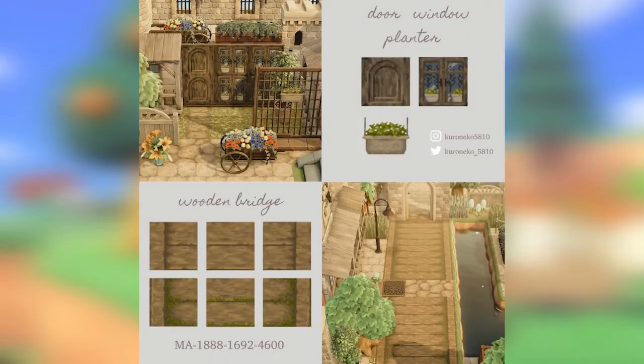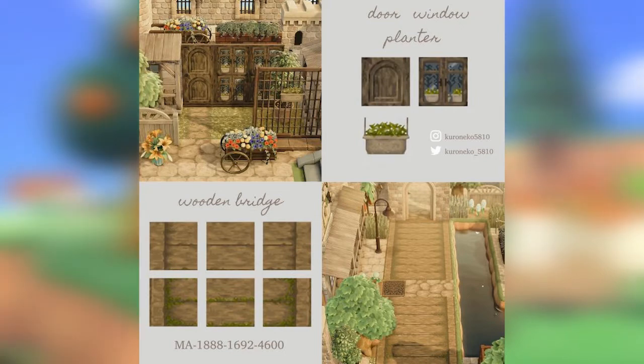Next up we have this wooden bridge and door winter planner by Koroneko. This wood bridge is really cute. You've got the option of a little bit of grass coming through or no grass at all, and then if you like using the panels you can have options for little windows or doors if you want to try and make a little house area.